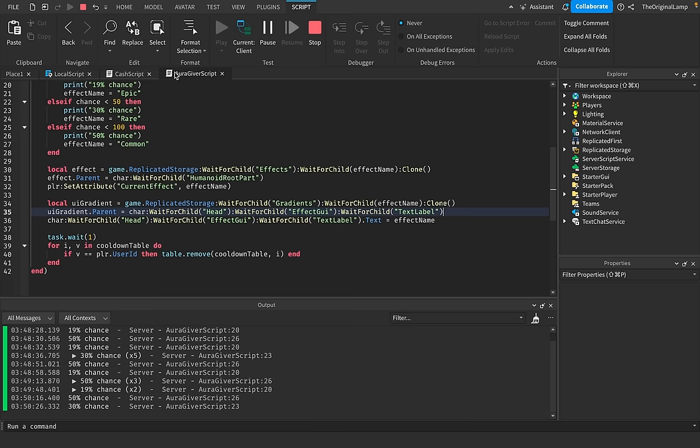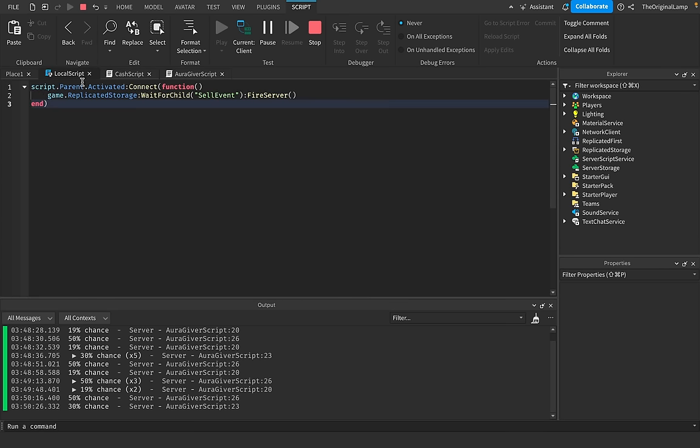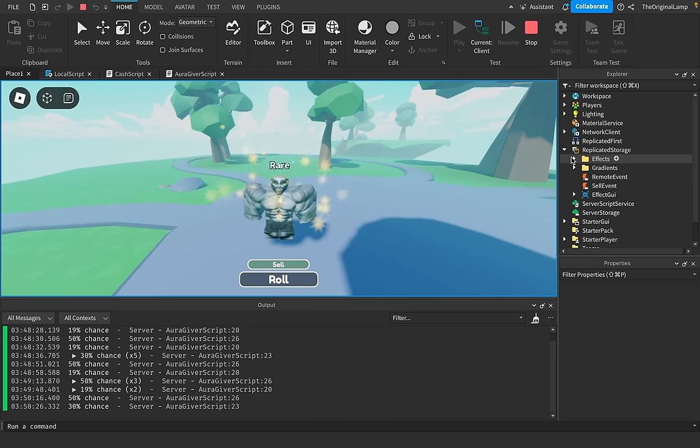Also, if you can please comment why this doesn't work — why this gradient just seems to refuse to work — I'd love that. Because look at this, I'm still upset with this. Let's say I copied the epic thing and just keep rolling until I actually get an epic.